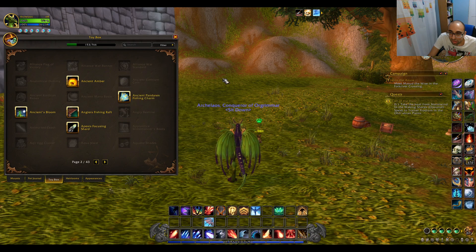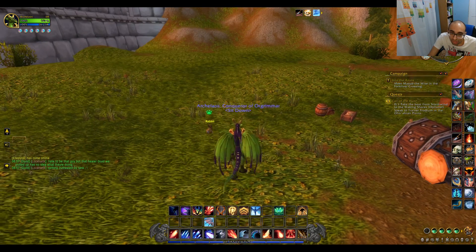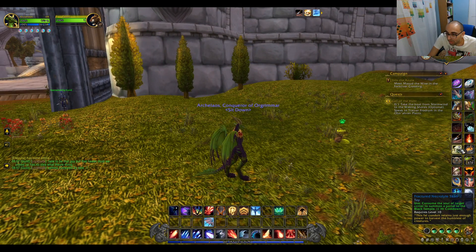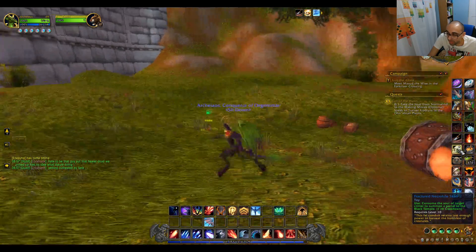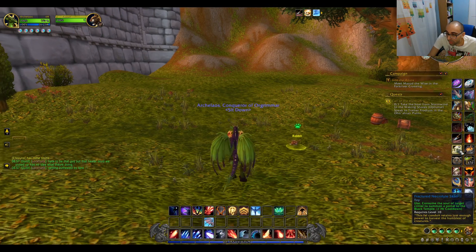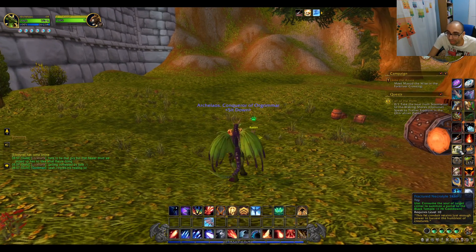There's one they invented that was really, really dark. And by dark, I mean kind of evil. It involves critters and a dungeon, and you can get gold. It's called Fractured Necrolyte's Gold. It reads: consume the soul of target critter to summon a portal to the Black Temple.